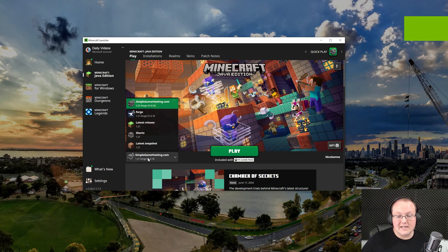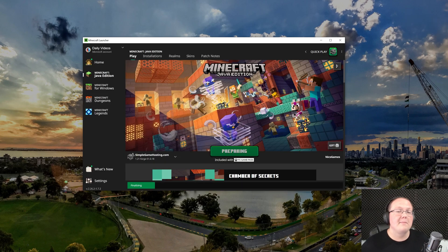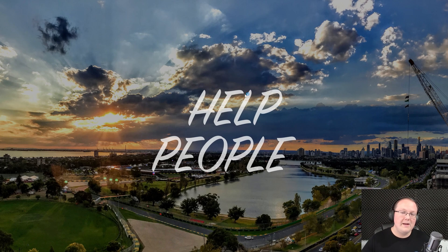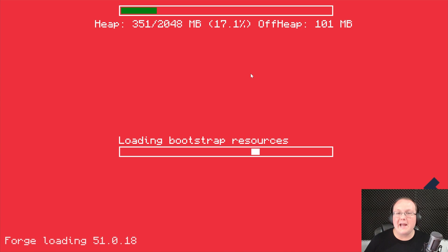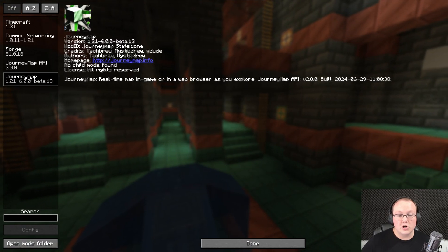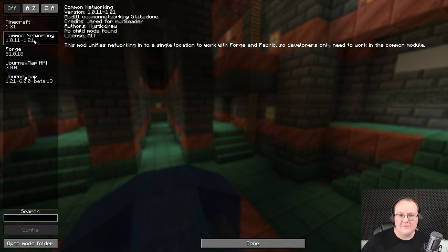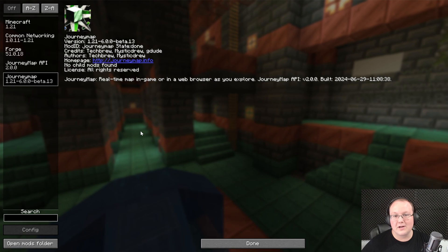So let's go ahead and make sure the Forge installation is selected — either the one we created or the one that was there by default. Click Play, then click Play again to confirm you're playing modded Minecraft. Now, on the main menu, we'll be able to go to the Mods folder and see JourneyMap is installed. Here we are on the Minecraft main menu — if we go to Mods, we'll be able to see JourneyMap and JourneyMap API.